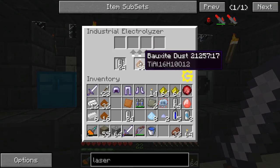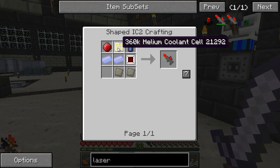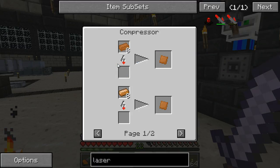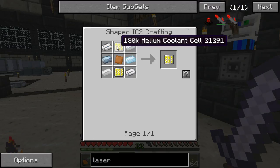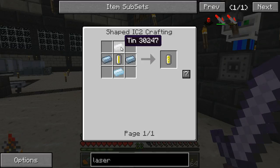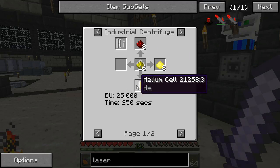While the electrolyzer is going making our titanium, we have to make this next component - and it's ridiculous. We have to make a 360K helium coolant cell. To get that we need six pieces of tin, one dense copper plate, and a 280K helium coolant cell. The dense copper plate is easy - it's eight copper in a compressor, I already made it. Then we need 280K helium coolant cells, which each need six tin - so 12 more tin. Then we need three 60K helium coolant cells, each taking four tin, so 24 more tin and a helium cell.